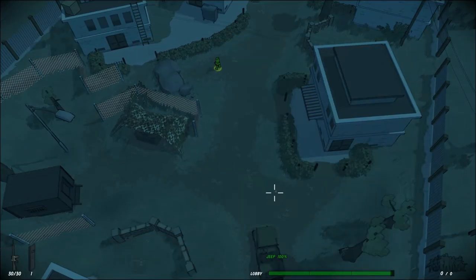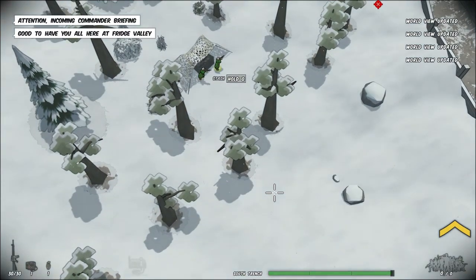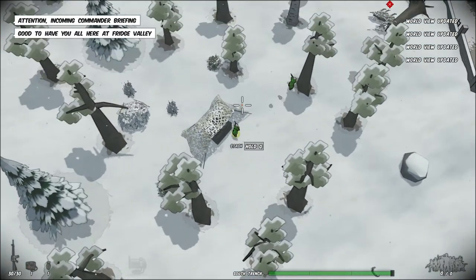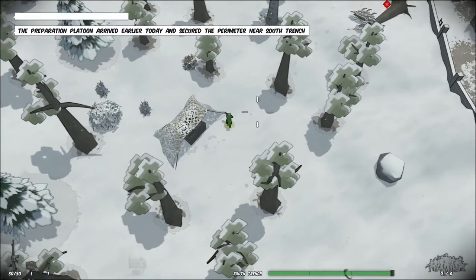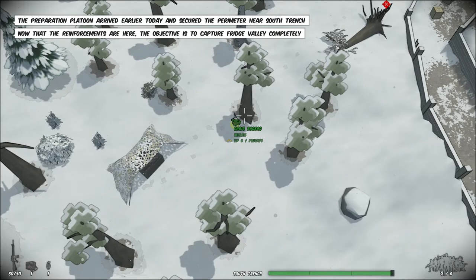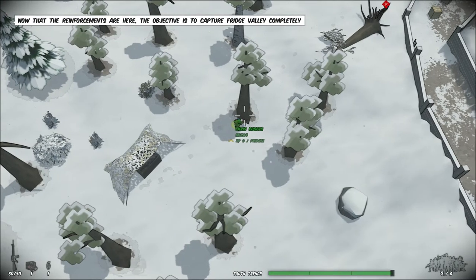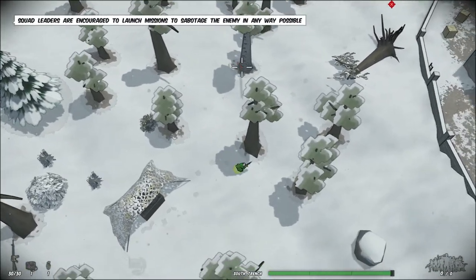The cool thing about Running with Rifles is that you start out as just a regular soldier — not a commander or anything like that, basically a private. As you gain ranks you can then lead other soldiers, give them waypoints, and have them flank enemies. But in the very beginning of the game you just start out next to a stash.